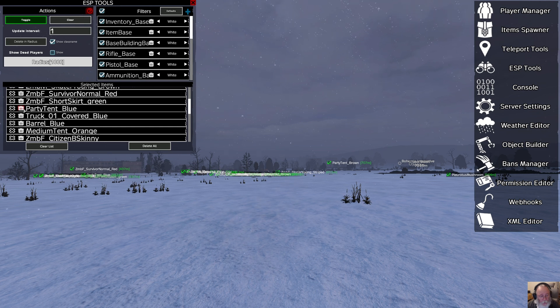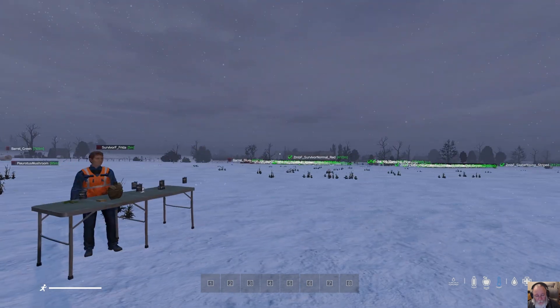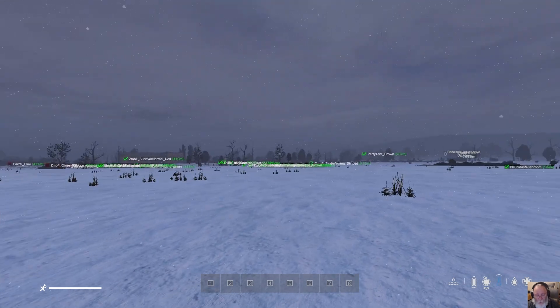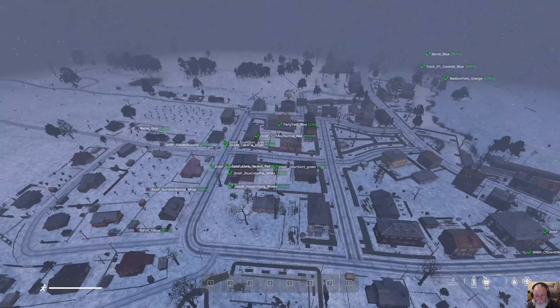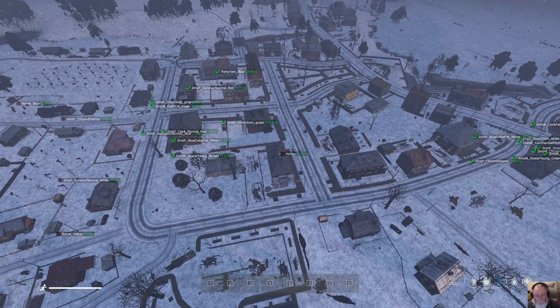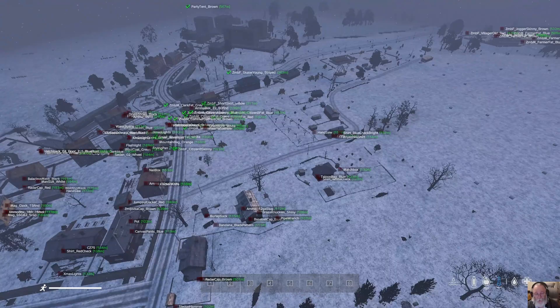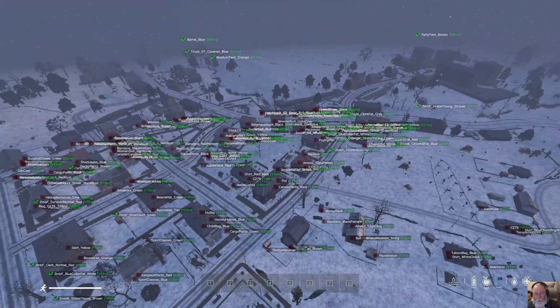You'll notice zombies are showing up but not many items — party tents, a blue barrel, not much. This is one of the problems with using a thousand meter range: not much loot shows but a lot of zombies. If you teleport nearby you'll get a better response, out to about 300 meters.